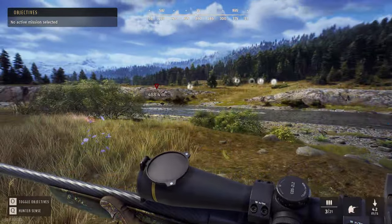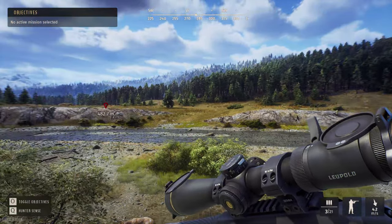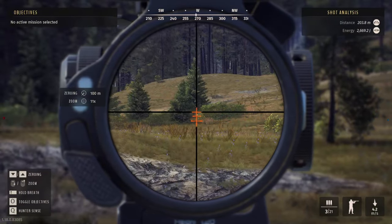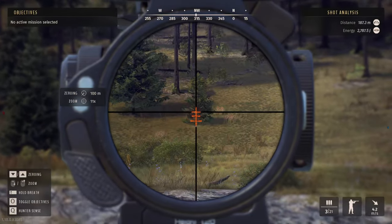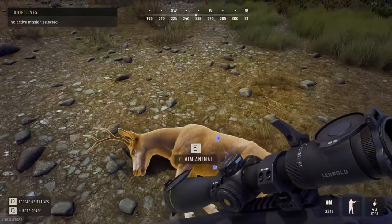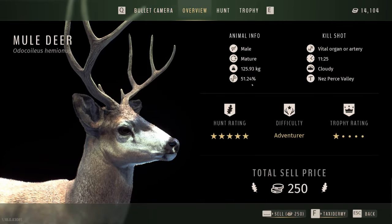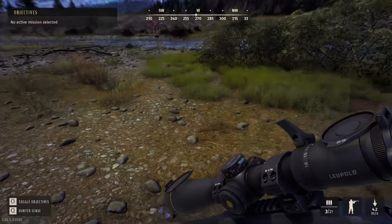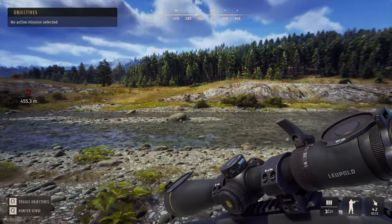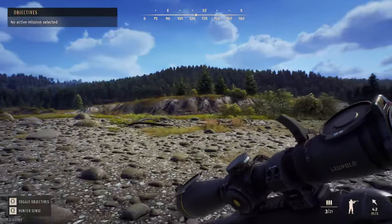I'll go claim him first since I know where he's at, then we'll return to this hill. Oh, look what we found here - that was fortuitous! Left lung, right lung - he made it pretty far honestly. 50.24 fitness - that was definitely a good one to get out of the mix. Across the street - by street I mean stream. I think that's our guy over here. Oh, he went down in the water. That was probably the one from up top, and this one over here is a separate one.